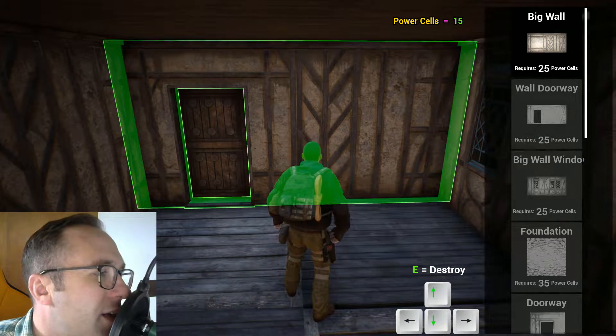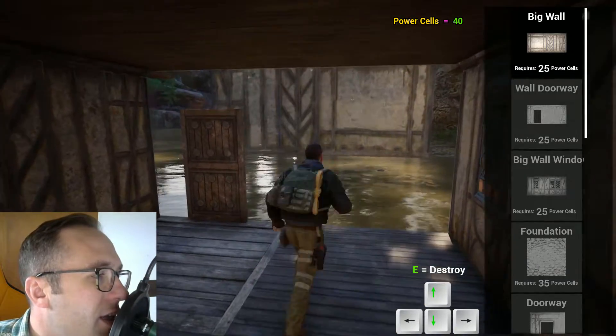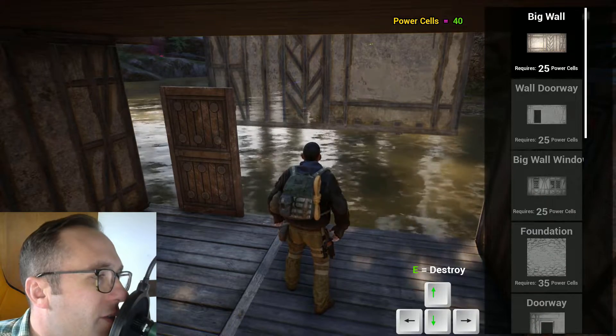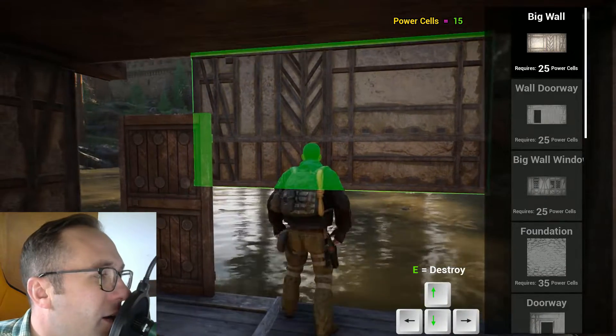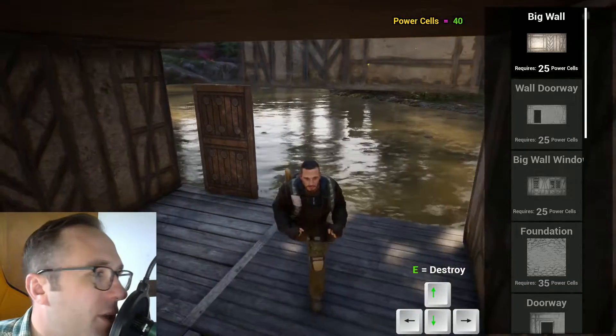So, if it's highlighted green, you press E and it will put it in your inventory. You can see there's like a shadowy thing - if you were to left-click, it would build it right there. You can destroy it by pressing E and it goes back, then it will repopulate your power cells.